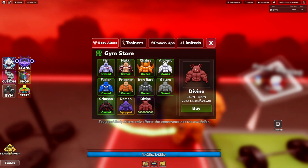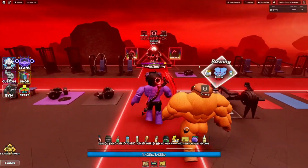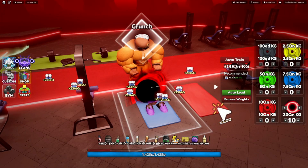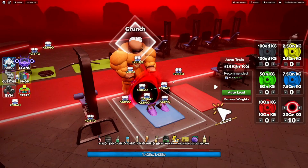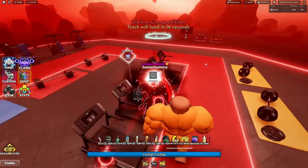We got the Demon Altar, and now we have to get the Divine Altar, which is the best altar in this gym. This is how the new Demon Altar looks — it's purple. Going over to the crunch to check, we're getting 2.80 a rep.